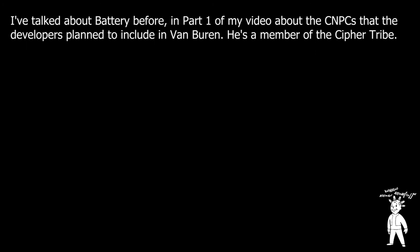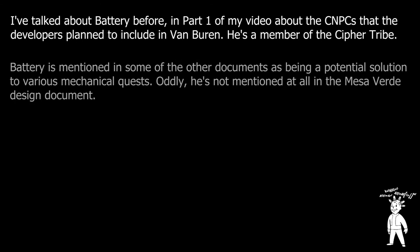Another interesting event revolving around the laborers involved a worker named Battery. This oddly named worker was a member of the Cypher tribe, and he had actually volunteered to work in the desalination plant just to get the chance to work with some of the old pre-war equipment. The player could convince Battery to join them as a companion, and in turn Battery would provide them with his technical expertise as well as directions to Mesa Verde.